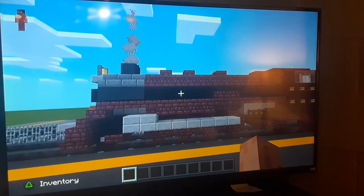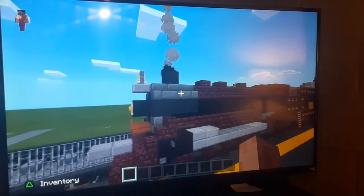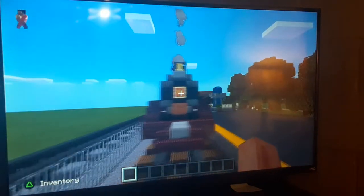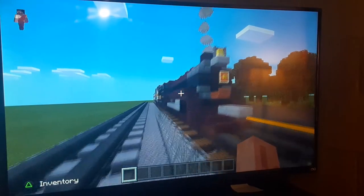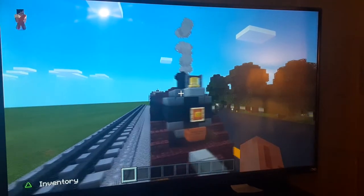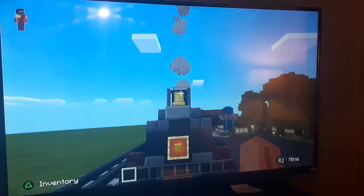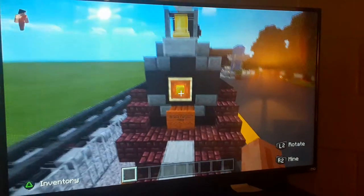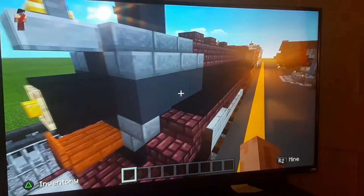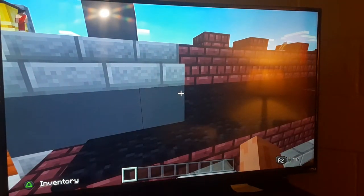It kind of doesn't look completely accurate to what 4960 looks like, but it looks really nice. The bell is still there, and the headlight too. I even made the front part of the boiler darker than usual, because that's what it looks like.